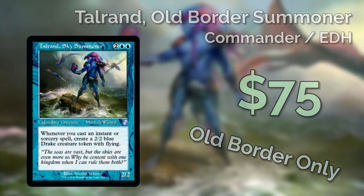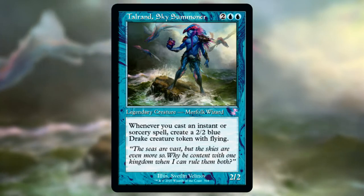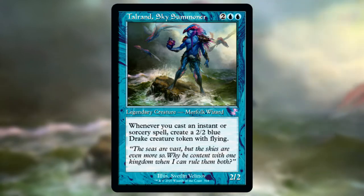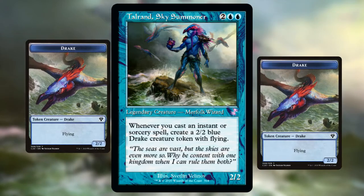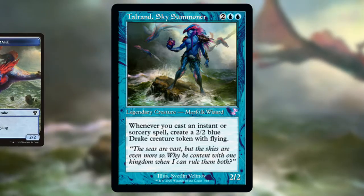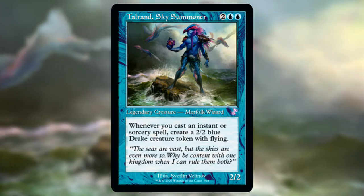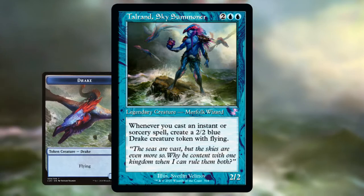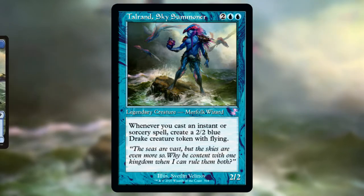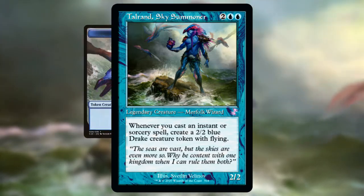I'm going to start with the commander and then the general game plan. So Tauran — pretty well known commander. Whenever you cast an instant or sorcery spell, you create a 2/2 drake with flying. A 2/2 drake with flying is actually not bad by old border standards. So Tauran being border shifted allows you to run an old border spell slinger mono blue deck where you probably have better creatures than most other mono blue or border only decks — a fun side effect of the era of magic you're playing in.